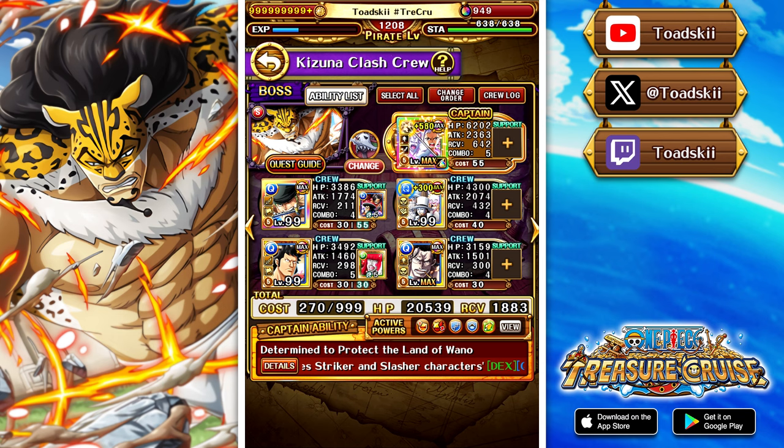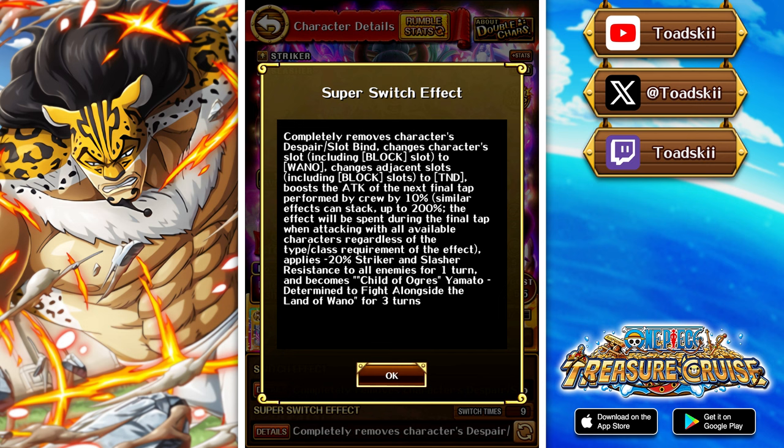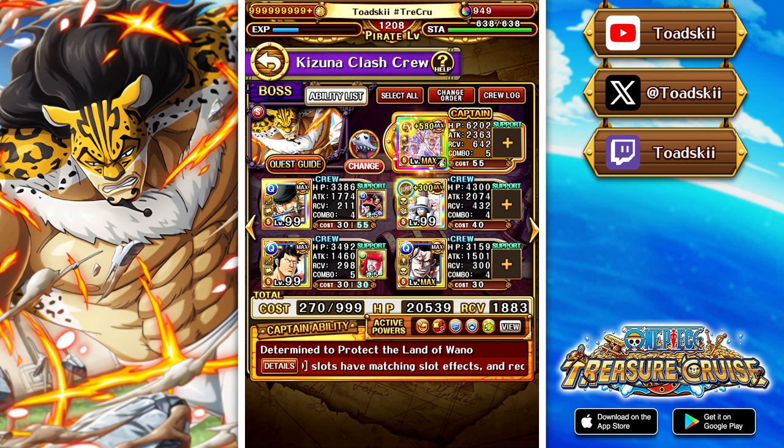There is also a tandem slot barrier where you need to hit the enemy with one tandem slot to break it. After using Crocodile's special to clear poison slots, we use Yamato's super switch — it changes her own slot into Wano and adjacent slots into block, including block slots into tandem. So Yamato has a Wano slot, and Lucci and the friend captain Shanks get tandem slots, which is important for how the team works.